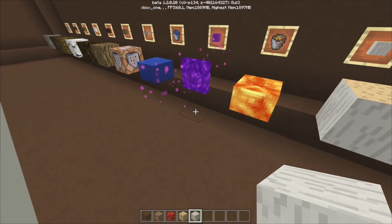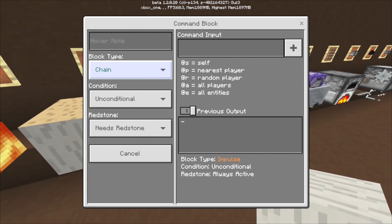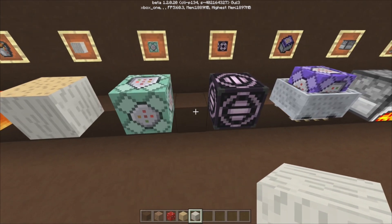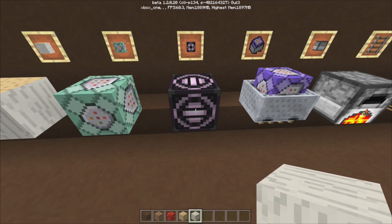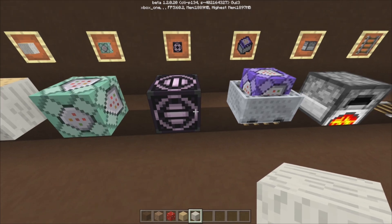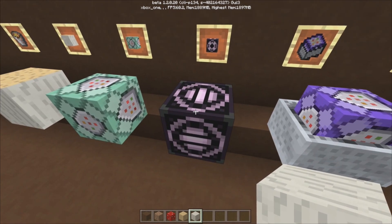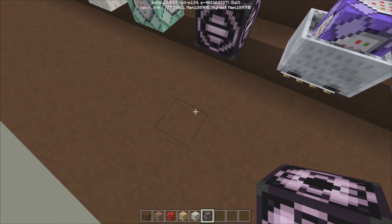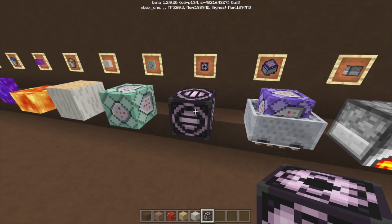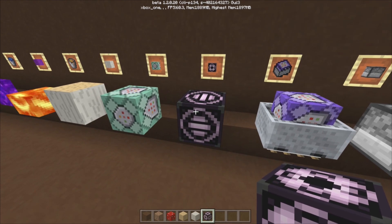This is just another type of command block — this one is the repeating one, which is purple. Now this is the best block ever but I have no idea what it is — it looks awesome though. It's a structure block apparently; you can pick-block it. I need to look on the internet more — I don't know if they work or what.